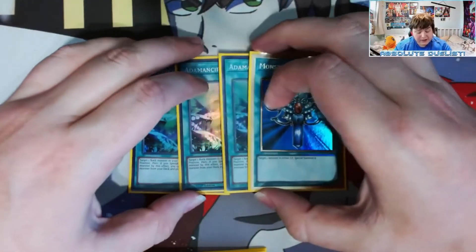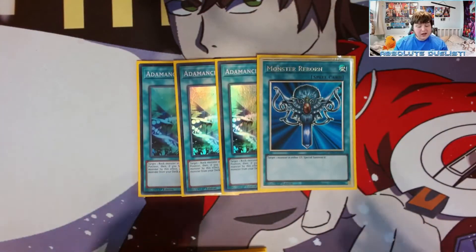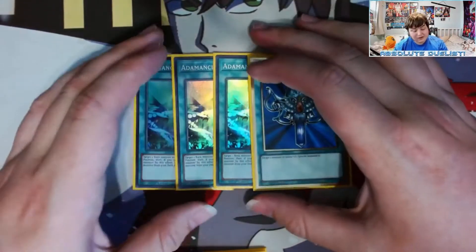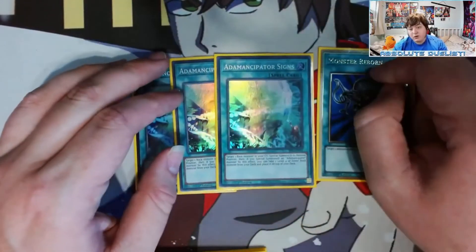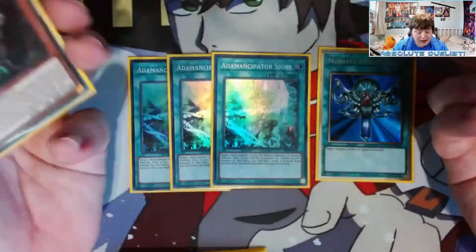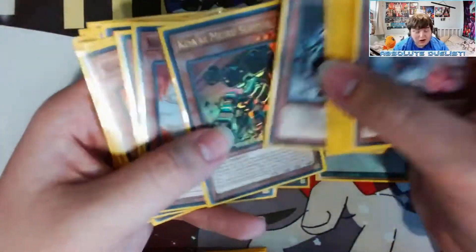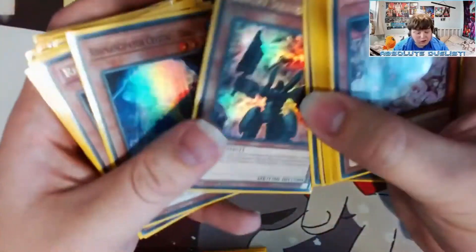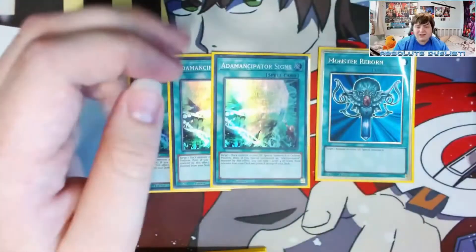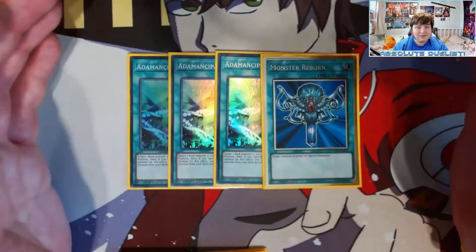Going into spell cards, we play three Adamancipator Signs and one Monster Reborn. We want as much potential for late game plays as possible while also having turn one plays. Monster Reborn is a free summon from either player's graveyard, helpful after getting hand trapped or hit by Nibiru. But Signs is even better — if you summon back an Adamancipator monster you get to stack your deck, putting any rock on top: Supplier for a Guardian search, Dragite for a free draw, Centur-Ion for a guaranteed Naturia Beast, or Roxy's to go into a Prank-Kids play.